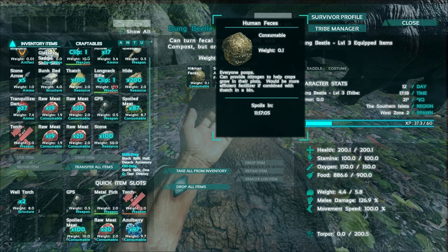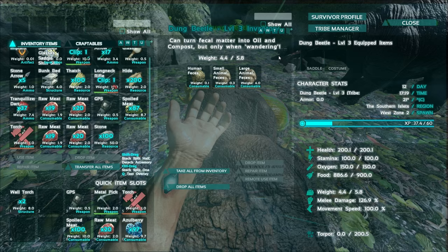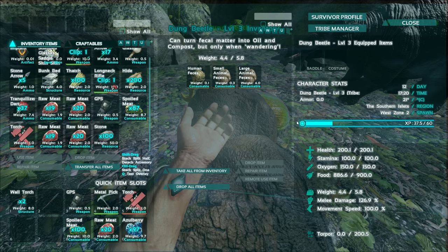If your beetle is not collecting poop, it could be full, or wandering might be disabled, or there could be other problems with the server or the game. Mine managed to be on wandering and picked up poop until its inventory was full.